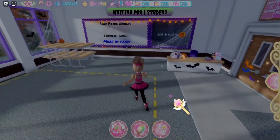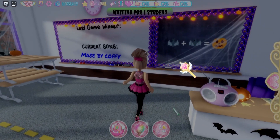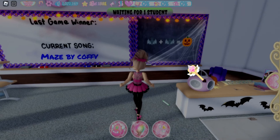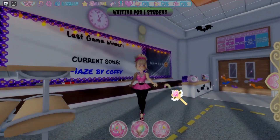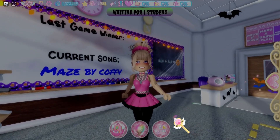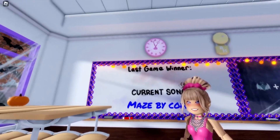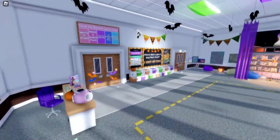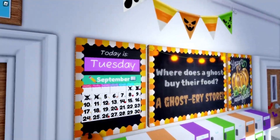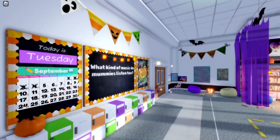Over here we used to have a monster cat socials, but now we have two bats equals a pumpkin. We also have new Halloween music — I cannot play it on the video because it might be copyrighted. We have cute borders around the boards too: this one has bats, candy corn, and stars, and over here we just have candy corn. So cute!